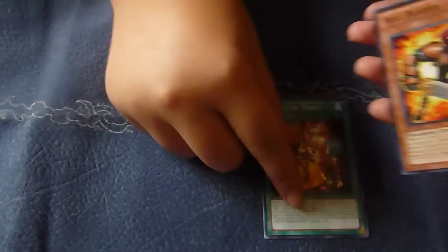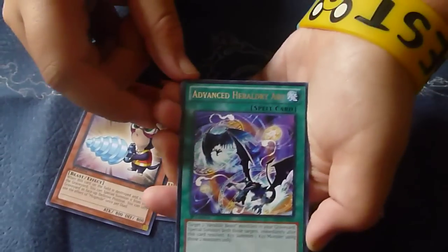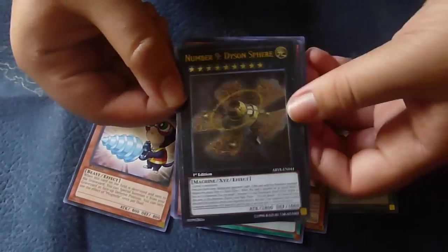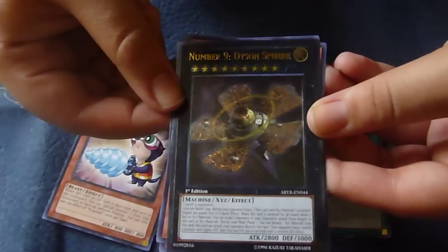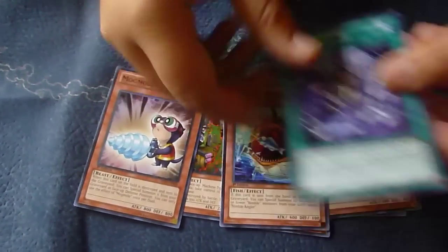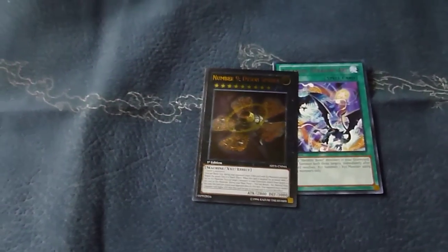I learned to open packs without scissors — I'm so proud of myself. Hey look, my gold shade ticket. A rare Advanced Heraldry Art — I can't even say that. Heraldry Art. And an Ultimate Rare Number 9 Dyson Sphere! Very cool. At least we got one holo out of that. So out of that pack we got a rare and the Ultimate Dyson Sphere. Very cool.